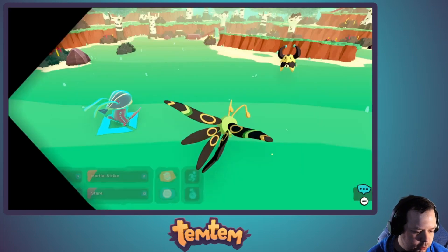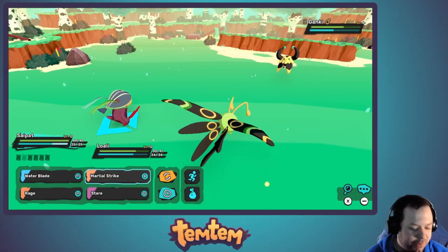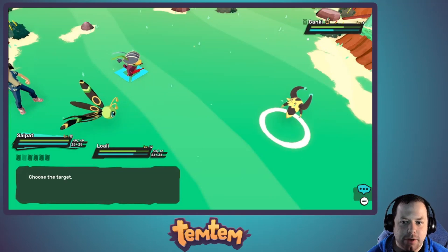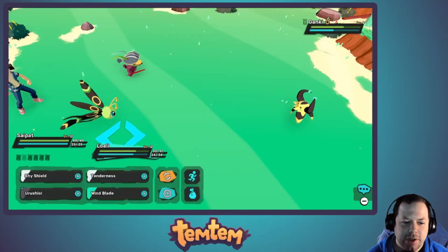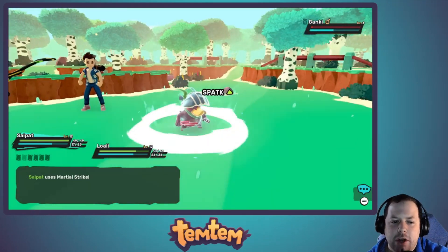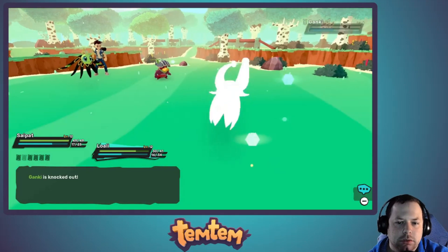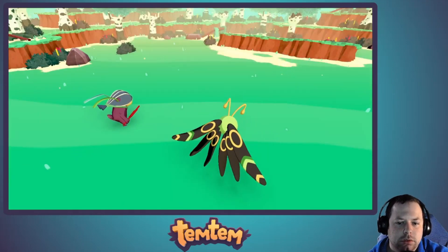Should pick up right where we left off obviously. This is our third crash ever — we know how it works by now. We're back. I forgot we were mid battle by the way. That evolution happened mid battle, which is something that usually doesn't happen in games like this. I like that. We got our Loali. That's our first ever Temtem evolution. Is that what they call it in this?